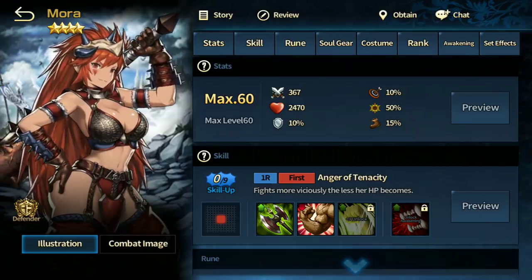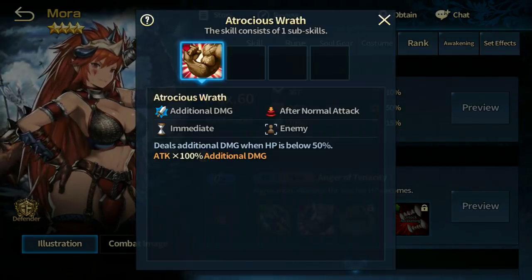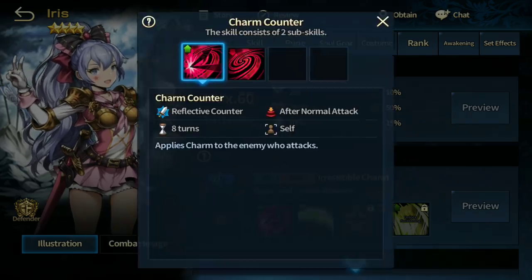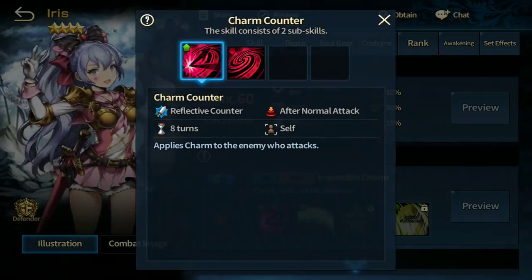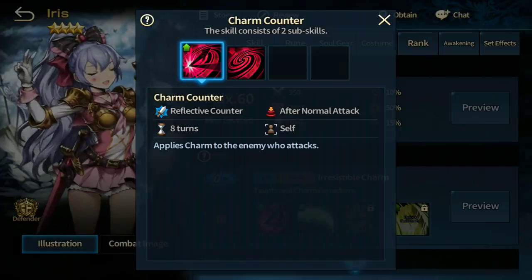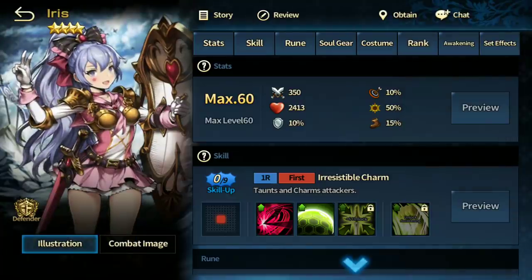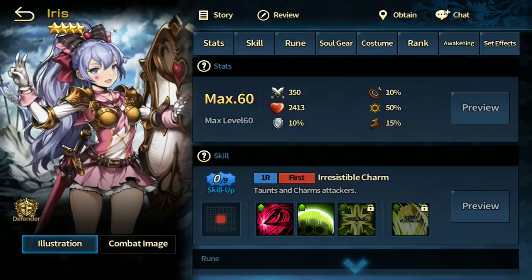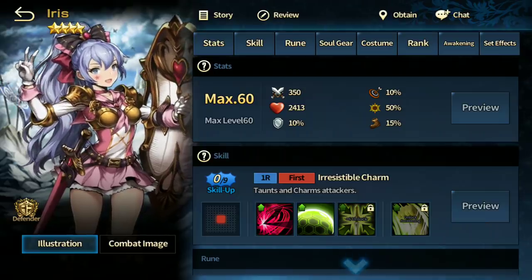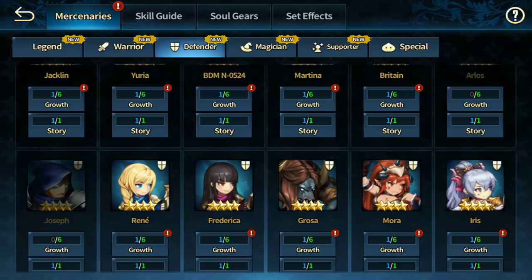Mora used to be very strong but got nerfed and now she's pretty bad. Her skill requires her HP to drop below a certain percentage, so I wouldn't recommend using her. Iris is unique — she has the ability to apply charm to enemies that attack her, but this skill only activates after she attacks, so you have to arrange her to be among the first to act, which makes formations quite complicated. She's definitely pretty strong, but for pure tanking power Danarisa is the one to go for. Danarisa is like the four-star version of Arkhan.